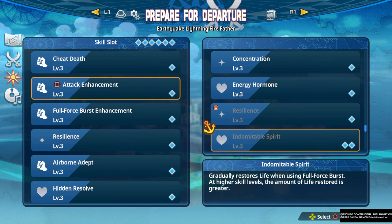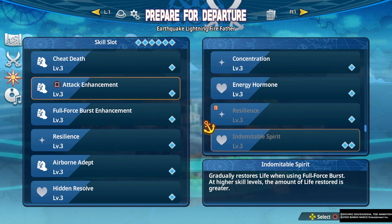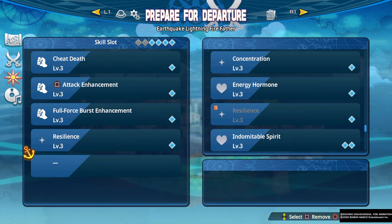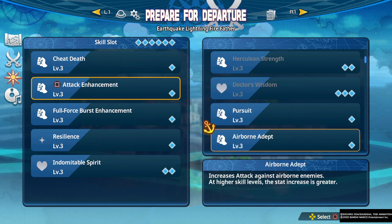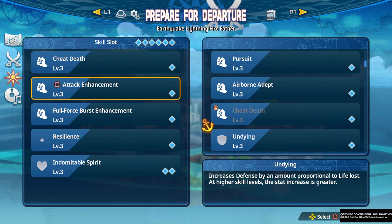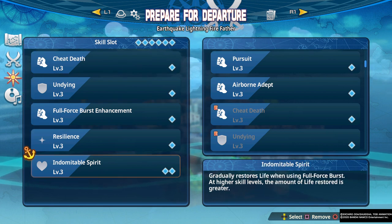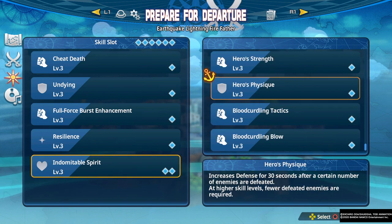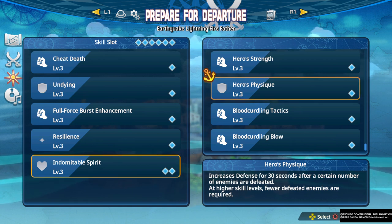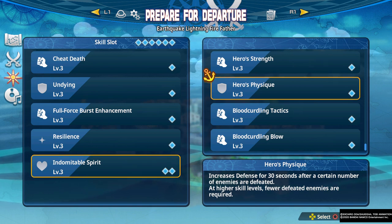Indomitable Spirit gradually restores life when using Full Force Burst. This skill isn't great on its own, but the two slots makes it kind of bad. You could combine it with Undying so that at lower health you're constantly regenerating just a little bit of health, helping you play at low health more safely without restoring enough to take you out of your low health state. This can be like a low-health tanky setup combined with Cheat Death and Undying.